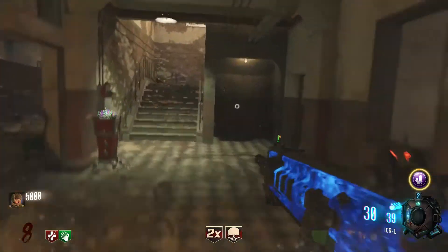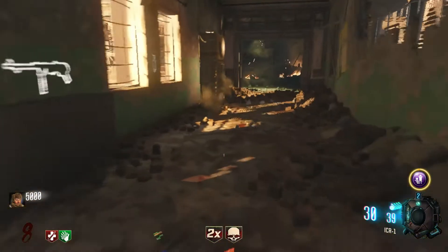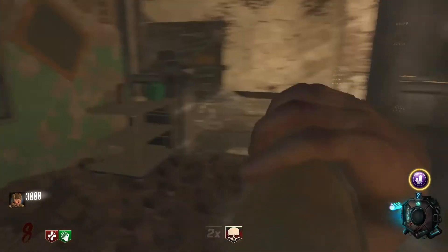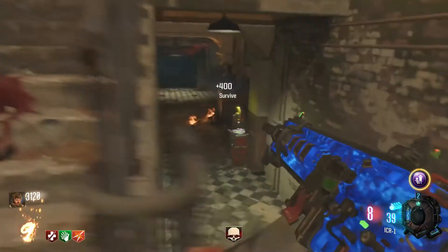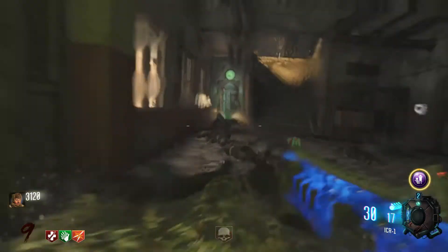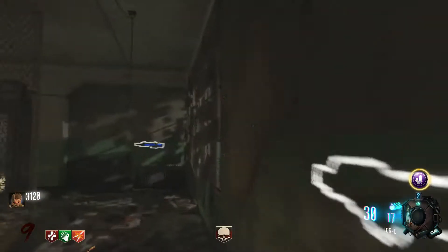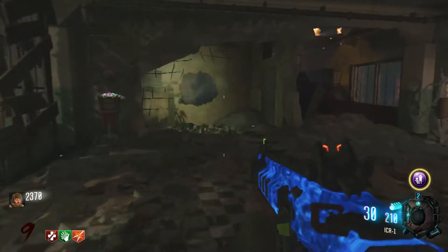We have 5,000 points. Unfortunately you cannot pack-a-punch in this map, which is another reason this map is just so difficult. Because you can't pack-a-punch in it. So let's go ahead and get ammo. Maybe we can get some Bootlegger ammo as well — but we just don't have enough because we need 2,500 and we only have 2,300.